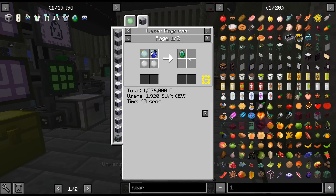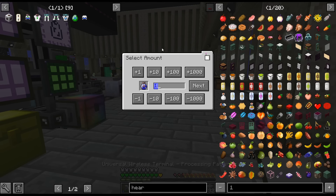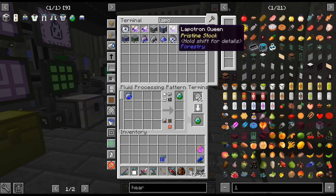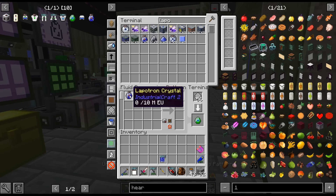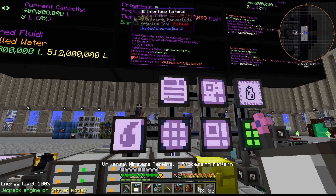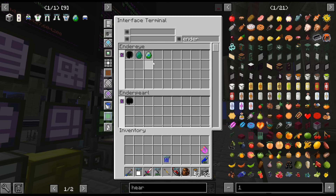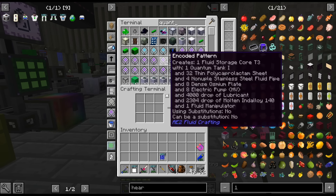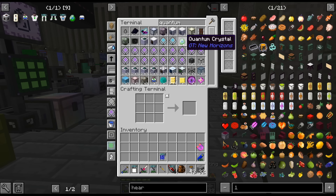100% — that's maybe not the one I want. I don't know if the ore dictionary would work with that. I'm just going to craft up another one and manually place it in there. Or I could probably just do that — I think that'll work. Ender eye... Ender — oh, there's two. I guess we'll try that. Quantum crystal. Let's see if that works. That worked.